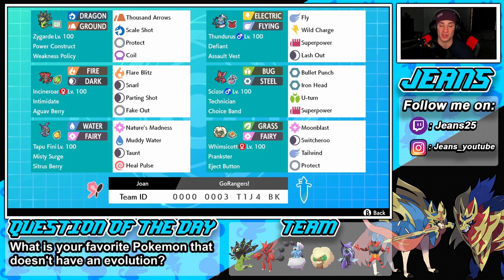Scizor is right in the middle — I absolutely love this Pokemon. It's fast and has first-turn priority moves like Bullet Punch. With Technician, any move lower than 60 power goes up to 60, so Bullet Punch does more damage and U-Turn does more damage. It's holding a Choice Band so all moves do more damage. Moveset is Bullet Punch, Iron Head, U-Turn, and Superpower. In the back bottom left we have Tapu Fini with Misty Surge, Citrus Berry — Nature's Madness, Muddy Water, Taunt, and Heal Pulse.